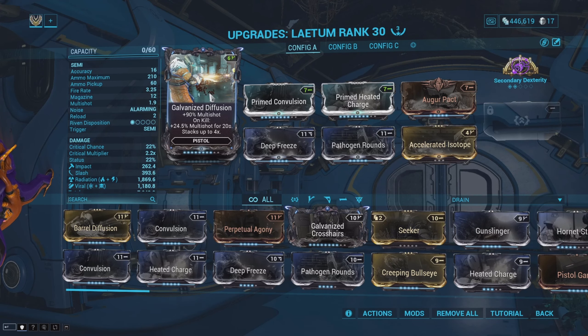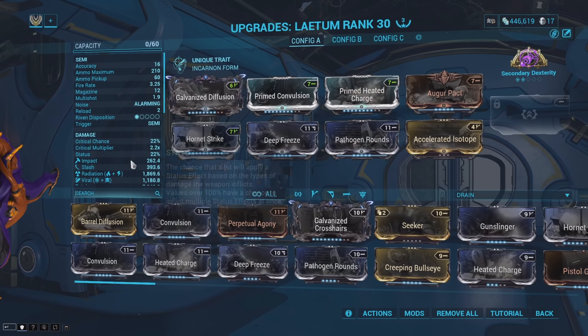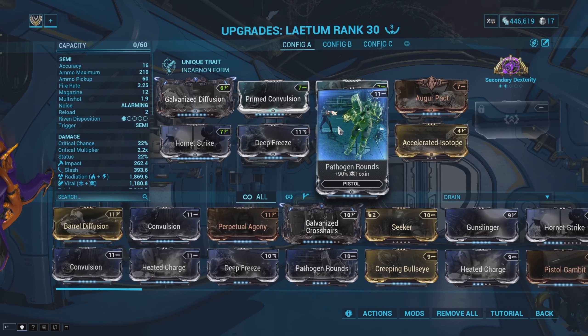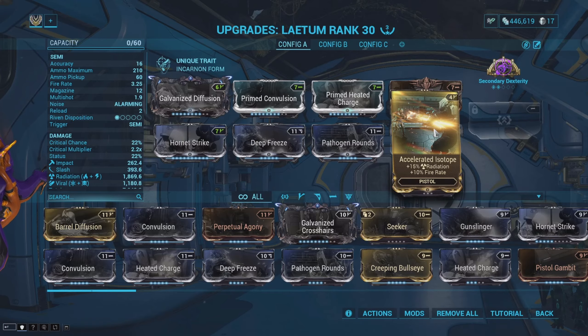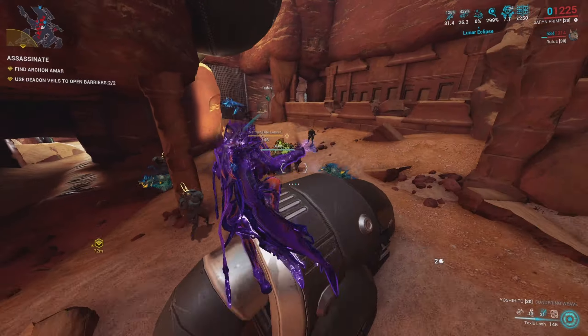These are the mods I'm rocking with this build: Galvanized Diffusion for extra multi-shot which overall increases weapon damage; Primed Convulsion and Primed Heated Charge so I can get radiation at a higher percentage; Augur Pact and Hornet Strike for a flat damage bonus; Deep Freeze and Pathogen Rounds so the weapon also does viral damage on top of the radiation damage; and Accelerated Isotope for extra radiation and fire rate.